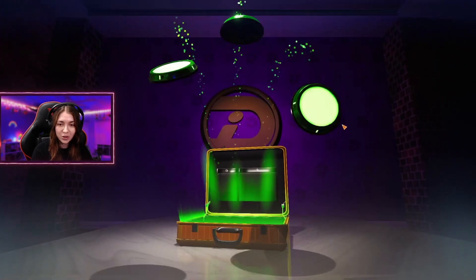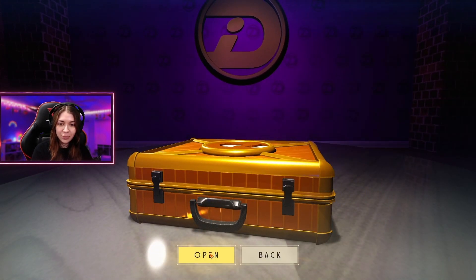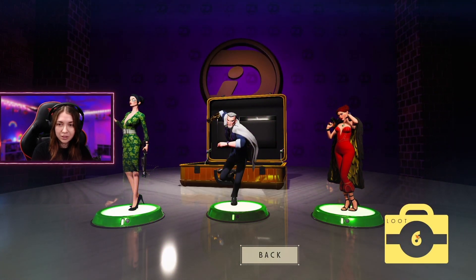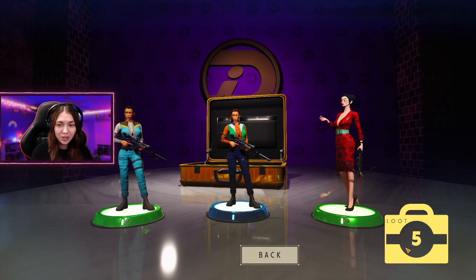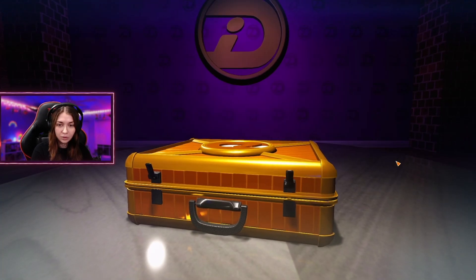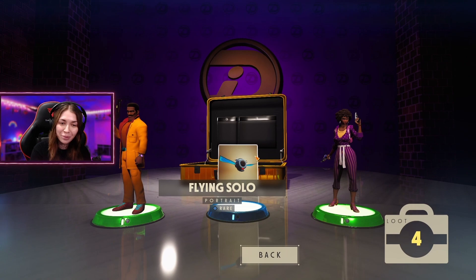We've got eight more boxes to go. Green — that's okay. Give me like purple or gold; I don't even know if there's a purple. I have seen gold before. Green again — what do I get out of this? Six more. Now that's blue. It's the same outfit — not the same but it keeps giving me outfits for her. I don't know why, I have so many for her now.